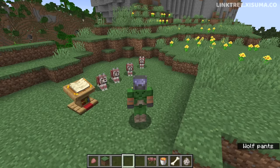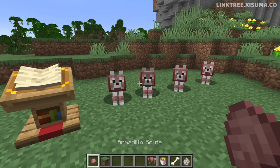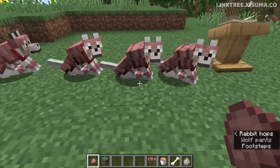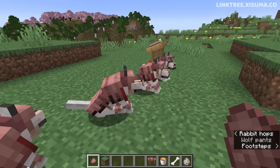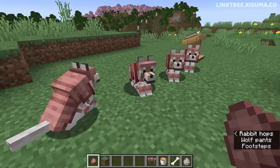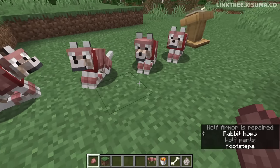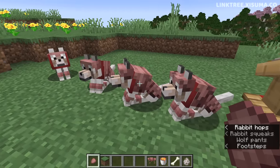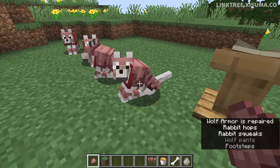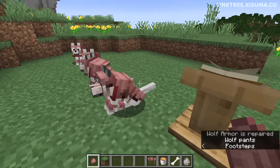This is similar to iron golems — we have a visual indicator and we use a material to repair them, that being the armadillo scute. You can now use scute to repair your wolf armor when it's equipped on the wolf. The more damaged it is, the more times you'll have to click on it to repair its durability.